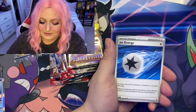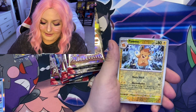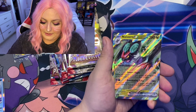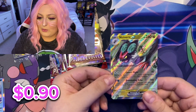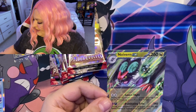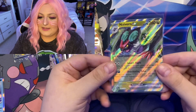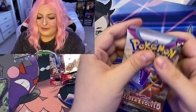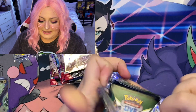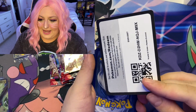Greedent, Maschiff, Squawkabilly, Jet Energy, Fighting energy, Arboliva, Pawmi, Brambleghast — and we have a Noivern GX. I forgot to get my sleeves — here we go. Going into that Noivern GX. Come on, baby, please — I need something other than a Noivern GX!